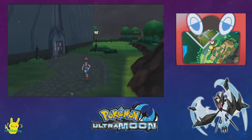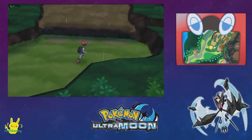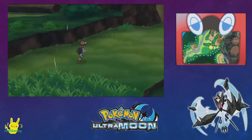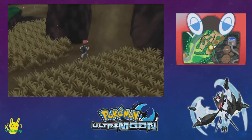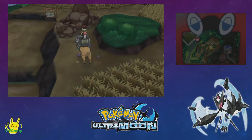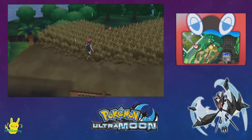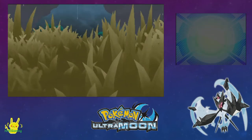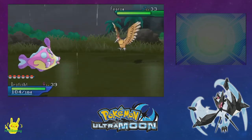Hey guys, Jared and Jay back with some more Pokémon Ultra Moon. Before we head into Po Town, I want to run over here — I saw a TM. I don't remember what it is but it was something fairly decent, probably something poison-related that would potentially be good. A decent poison move would be nice, or a steel move that anyone can learn — the two types no one on our team has.